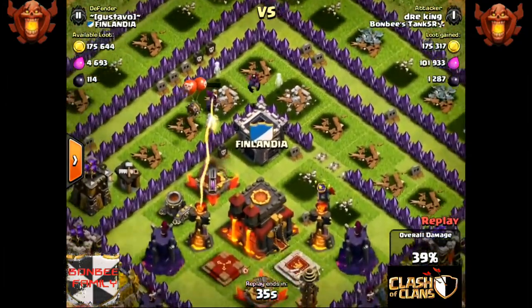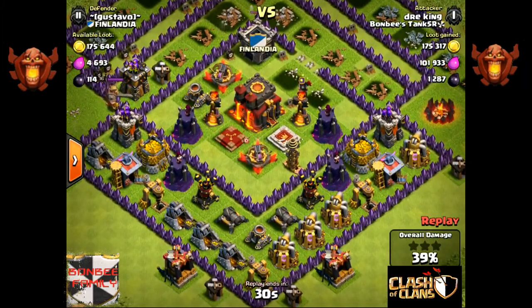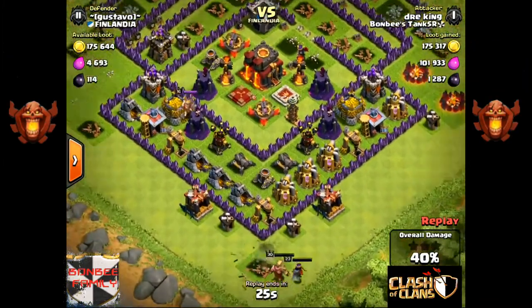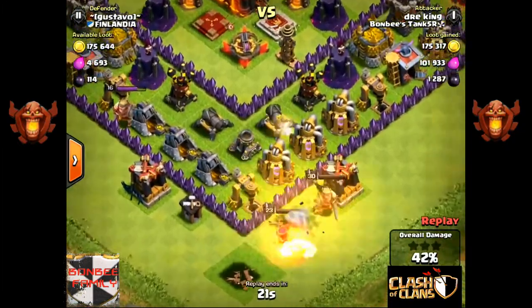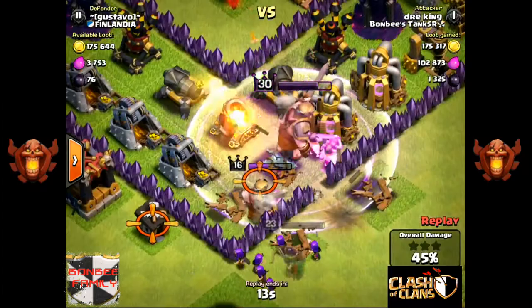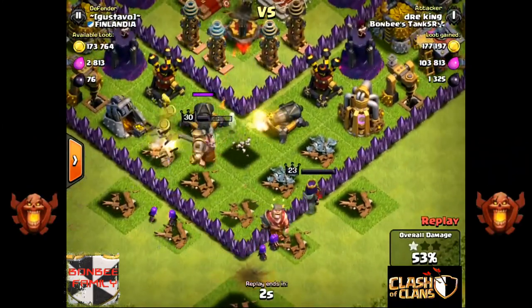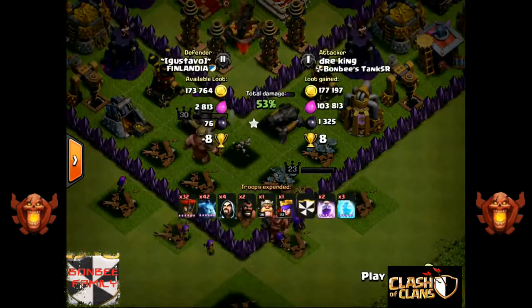That's the very first look I had at the level six minions - very excited, I can't wait to get my own. He also deployed his heroes with the new effects: the cloaking and the iron fist, which is a game changer. It's going to be a unique skill to actually deploy them at the right time.